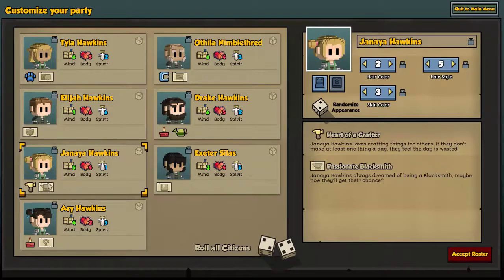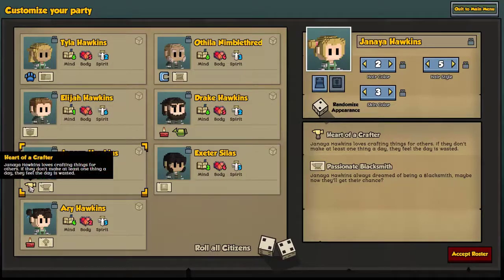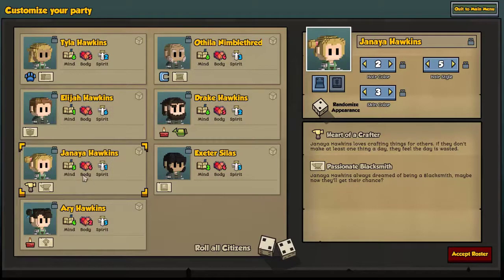Moving up, we've got Jenea Hawkins, who is going to eventually be our blacksmith — probably just Worker for now. Heart of the Crafter is an interesting trait; I think it's going to affect their mood substantially if they don't craft, so that might be a downer at the beginning. But Mind of five will help with the blacksmithing. Next is Elijah Hawkins — a six body and six spirit passionate knight. He'll have to go through the footman stuff first, but six body and six spirit is a great combination for our primary defender.